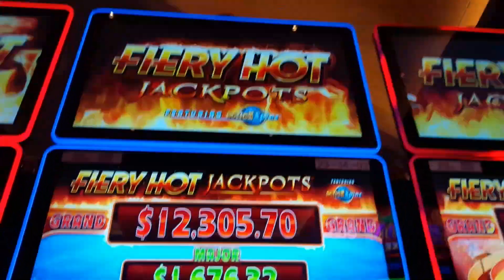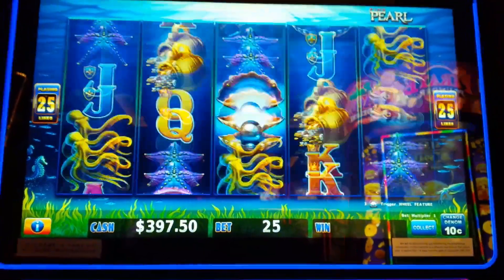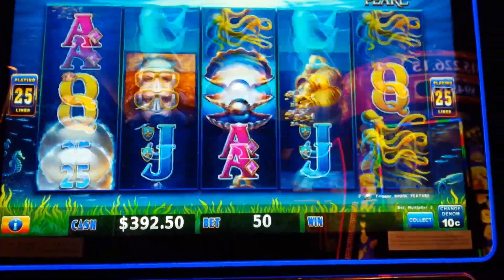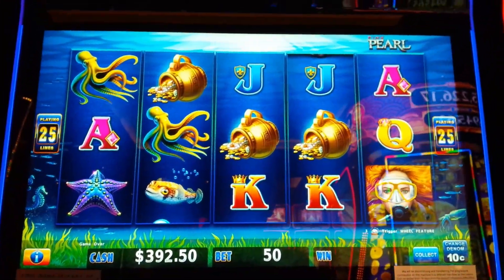This is Fiery Hot Jackpot's Pink Pearl by Light Wonder. In this one, we need six or more pearls. Dolphin is Wild, or bonus symbols on reels two, three, and four.